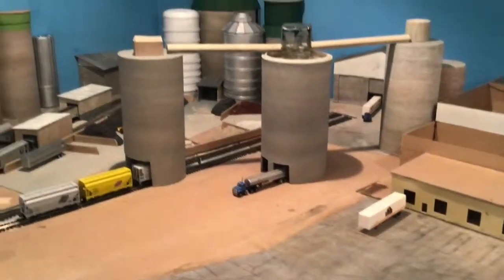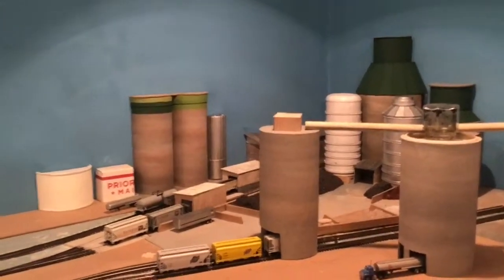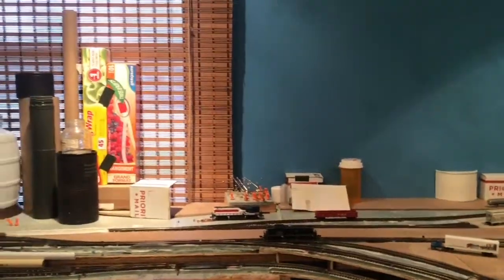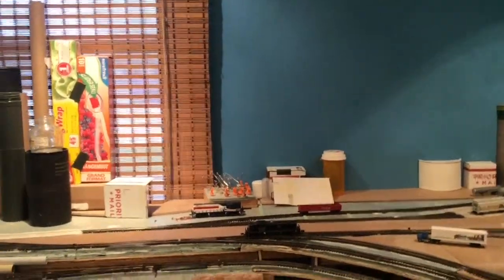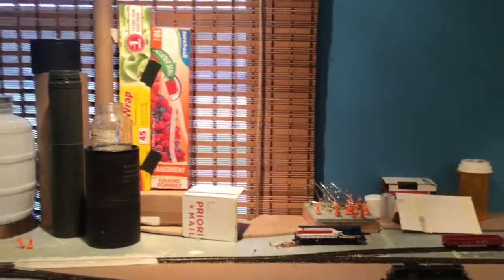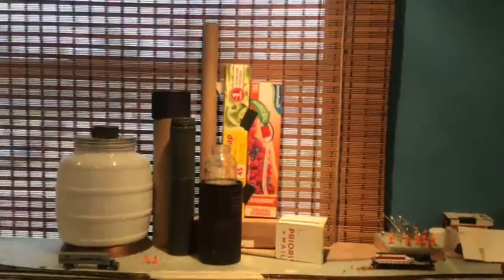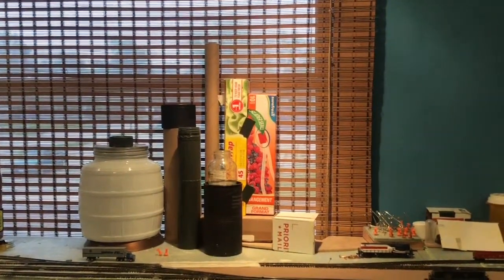There's going to be a house up there, and over on this side here is the building where all the clinker goes down into — the heat and everything is in this building to go up a kiln, up into this preheater tower here. That'll be pretty tall by the time I'm done with it — 15 to 18 inches or so.